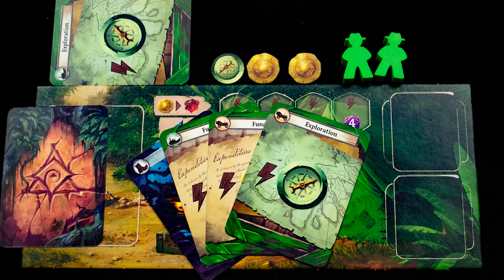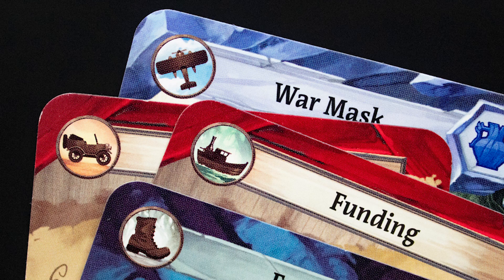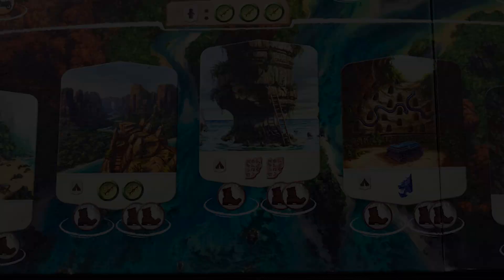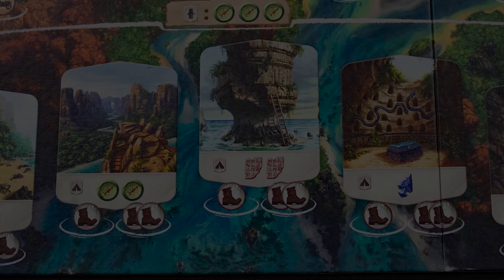Start by drawing five cards. When a card is played it goes to your discard pile. Cards and effects marked with a lightning bolt can be used at any time in your turn. Some actions require movement cards — each movement card can be used as marked and for the ones below it, so air travel can be used for any travel type.